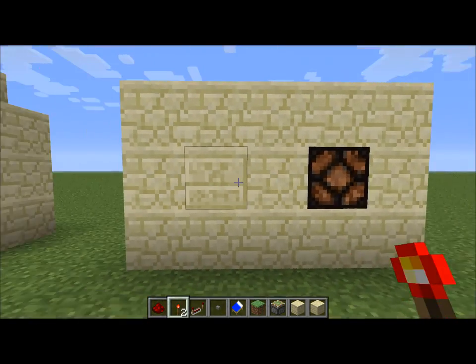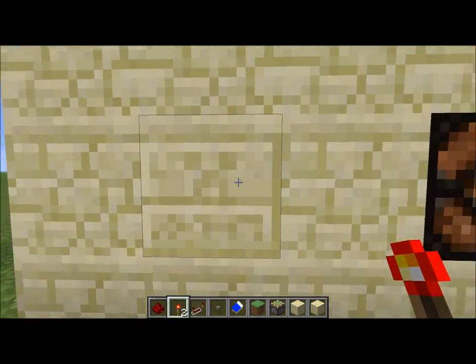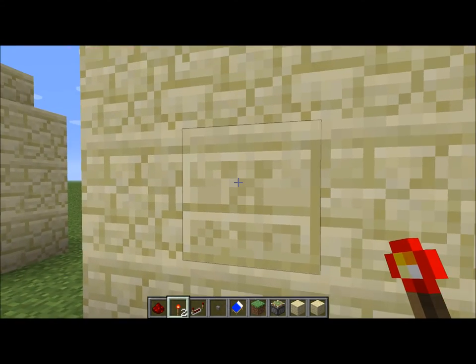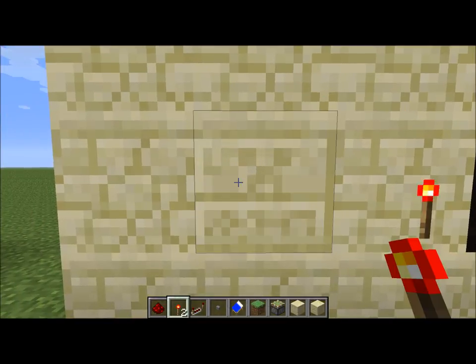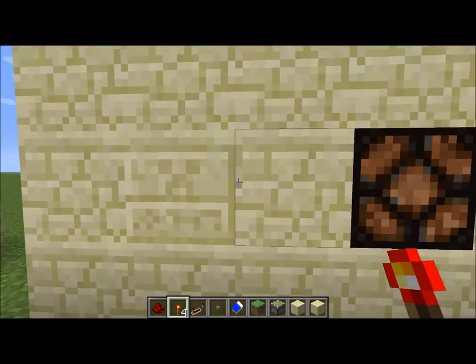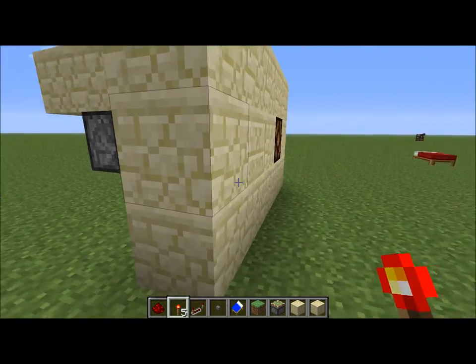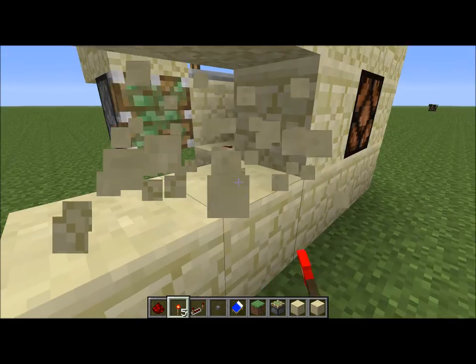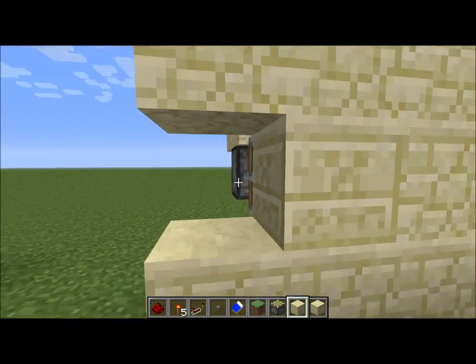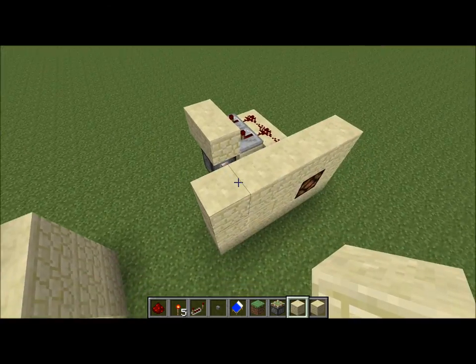It's essentially a BUD switch that comes back here, but this is actually the block that the BUD switch pushes. So it works to knock the torch off. I came up with it by myself — I'm not saying nobody else has come up with it first, I'm not really sure. But I did make this by myself without any outside help, so it's very simple.